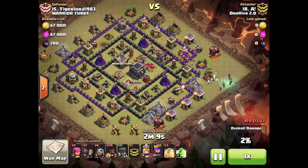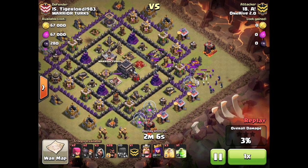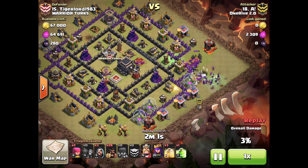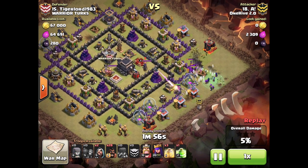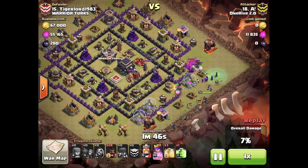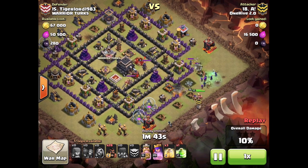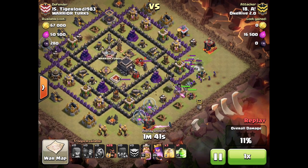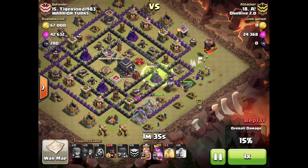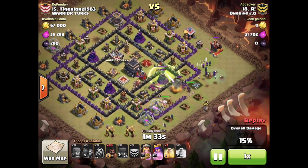He starts his witches right away, which may have been a little premature, but it still works out for him. He has to deal with the CC in the base, so he drops a few wizards to help with that. He then drops a golem on the left side, which is only targeted by a cannon right away. Wizards create the funnel on the bottom side, and he drops his queen to assist with the CC kill and clear the high-health storage. Once he knows his funnel is created, he drops his Barbarian King.